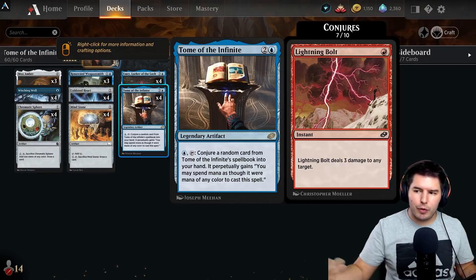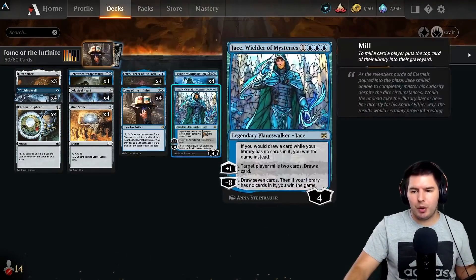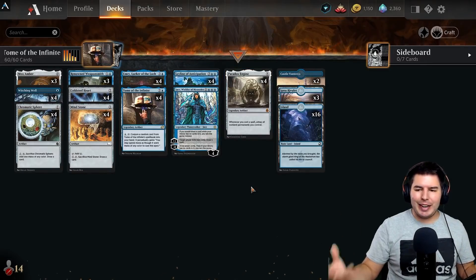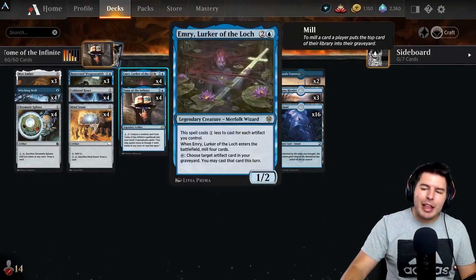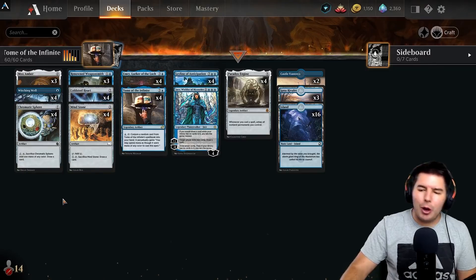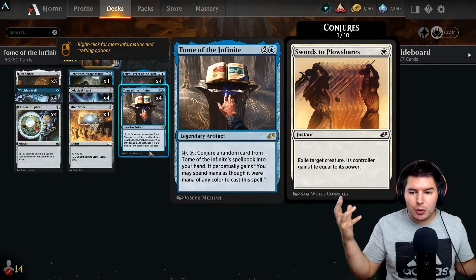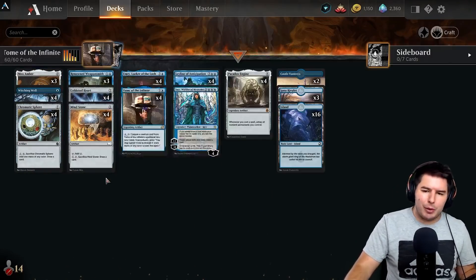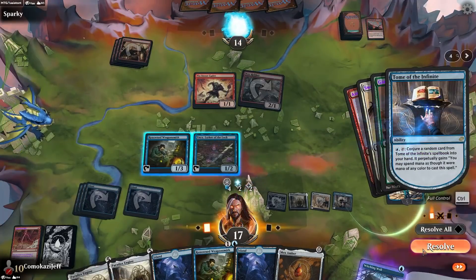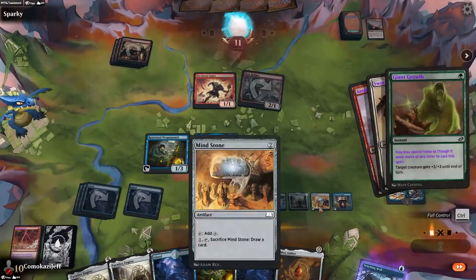We keep cycling through cards over and over as long as we have Cold Steel Heart — because it adds blue mana — or Mox Amber with a legendary creature. The pieces needed are Emery or Jace, Cold Steel Heart, Mind Stone, Tome of the Infinite, potentially Ley Line of Anticipation, and Paradox Engine. With Emery it's a bit hard to finish the combo now that we don't have Thassa's Oracle, so Jace comes in as a good option. Tome of the Infinite is our main win condition, and that's the combo. Let me showcase it with a demo — let's see how it does in historic!